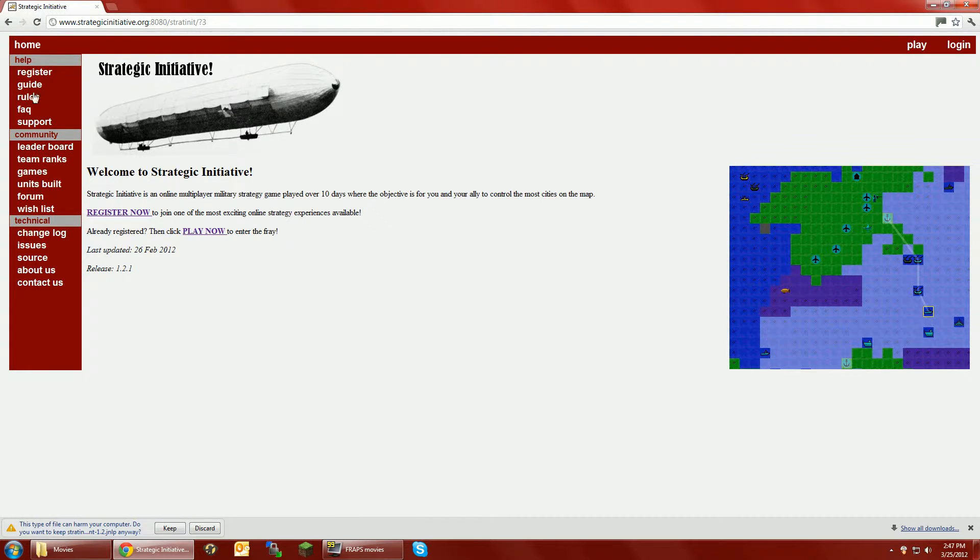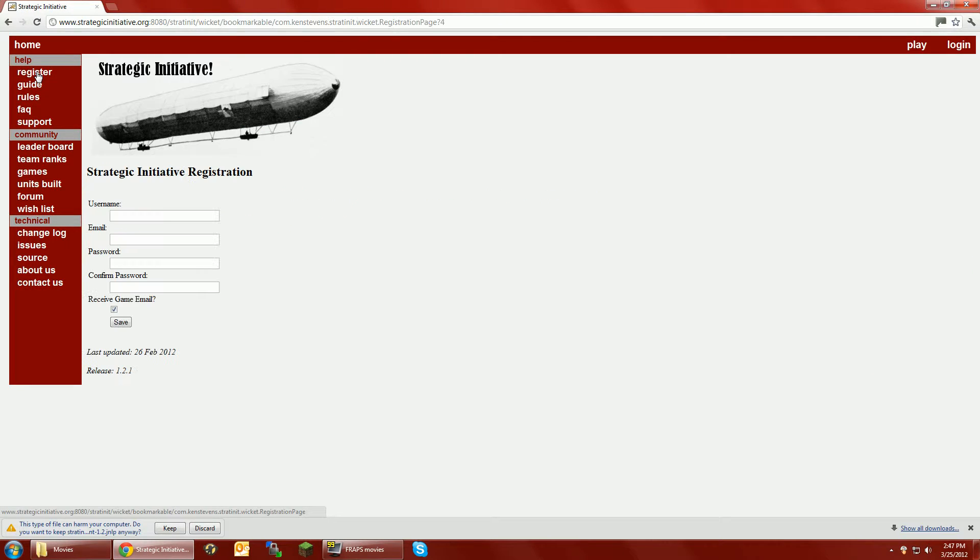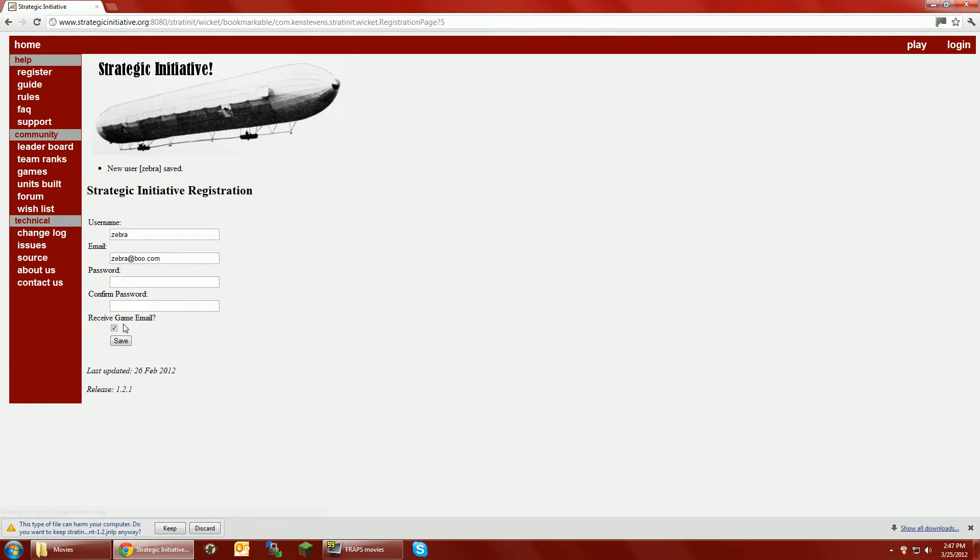Come to the Strategic Initiative homepage, click register, choose a username and your email address, pick a password, and press save. You'll see a 'new user saved' message — that means you've successfully registered.